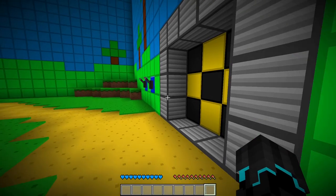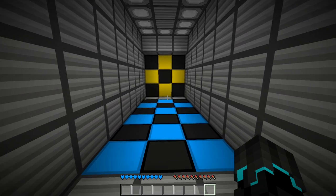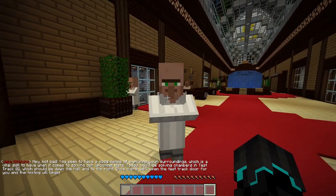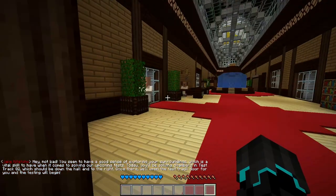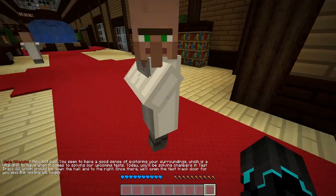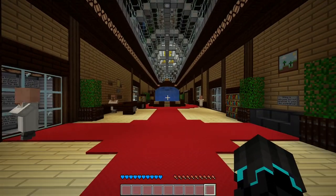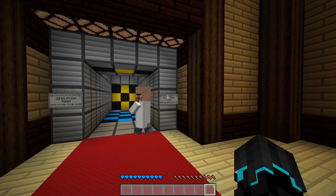So I guess we flick all these to open the door. Very nice. The music changed. Not bad. You seem to have a good sense of exploring your surroundings, which is a vital skill when it comes to solving your upcoming tests. Today you'll be solving chambers in Test Track 2, which should be down the hall and to the right. Once there, we'll open the Test Track door for you and the testing will begin.